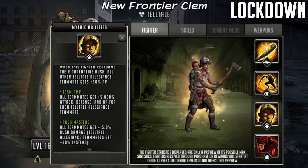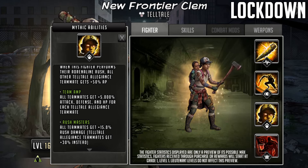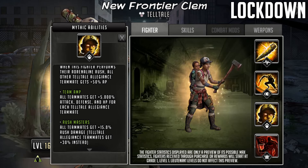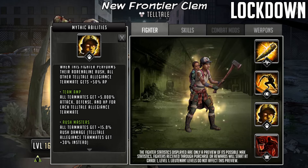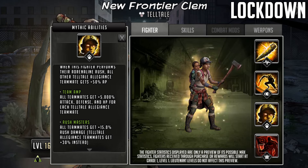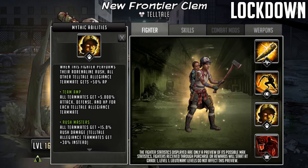Now Clementine's last passive is called Rush Masters. All teammates get 15% rush damage - Telltale Allegiance teammates get 30% instead. This is obviously really good. This would be good for characters like Reuben who obviously want to get as many multiplier boosts coming in. He would get an extra 15% on his adrenaline rush which is very nice, and Clementine looks like she could work against those sort of Regina defense teams.